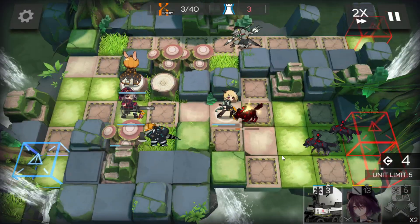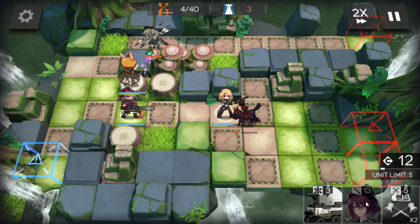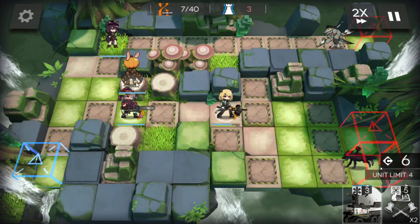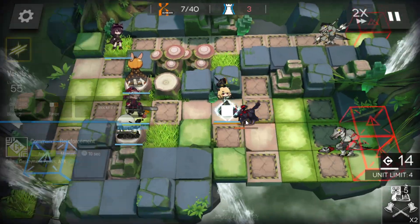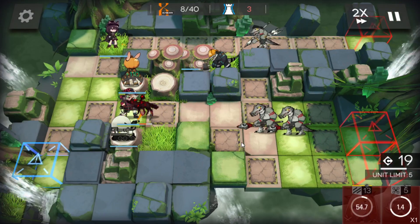Sniper here. Dualist guard here. You can deploy the dualist guard first and then the sniper, or just destroy those later — up to you. Medic here. You can retreat this one.